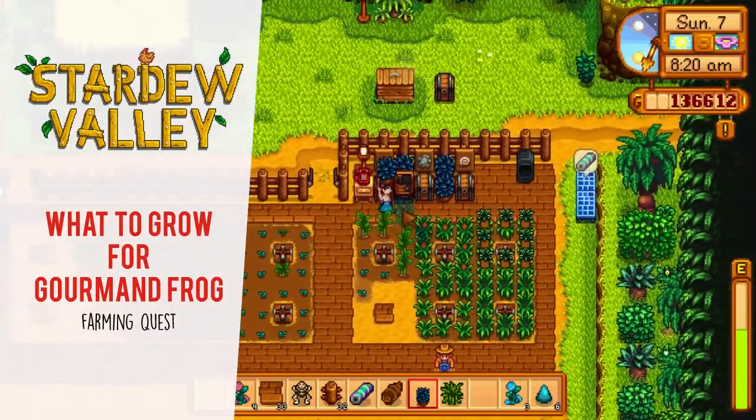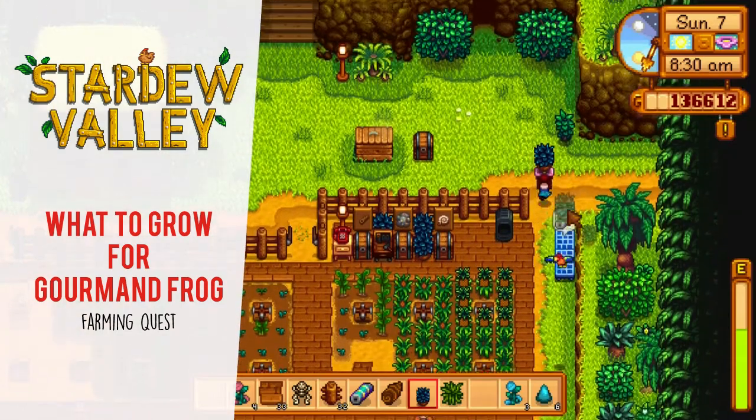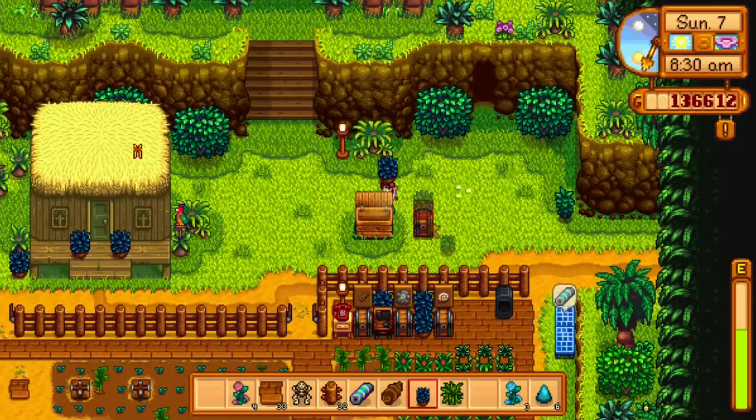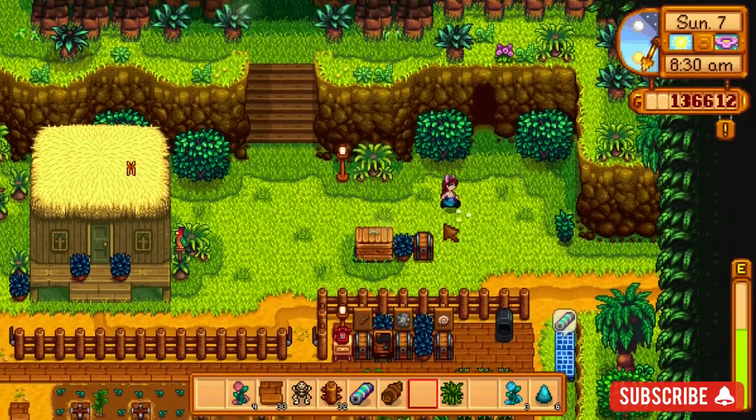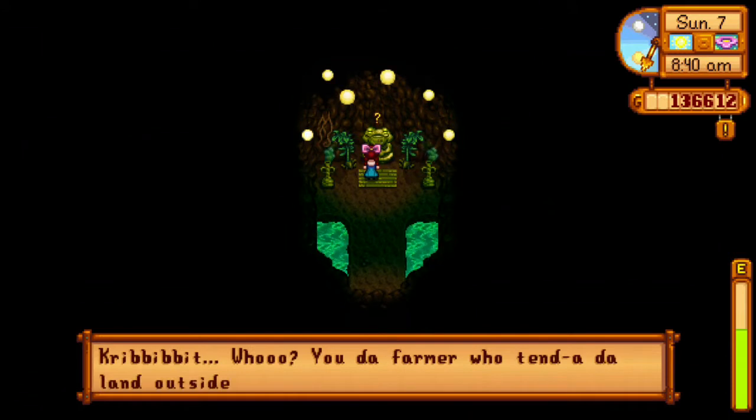Welcome back to Satoshi Gaming. Today I'm going to show you how to complete the Gourmand Frog quest in Stardew Valley. In order to do this quest, you'll first have needed to repair the sleep hut on Ginger Island. After you've done that, the cave will appear and you'll want to come in here and talk to the frog.